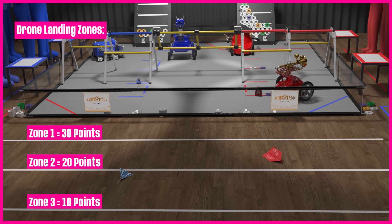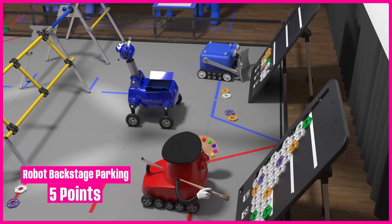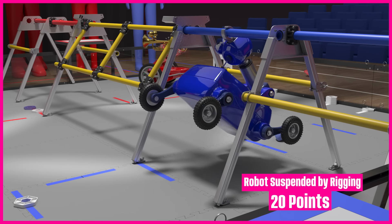Depending on where the drone lands, it can earn 10, 20, or 30 points. Robots parked in the backstage area earn 5 points, and a robot suspended by the rigging earns 20 points.